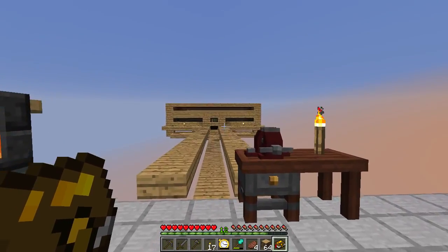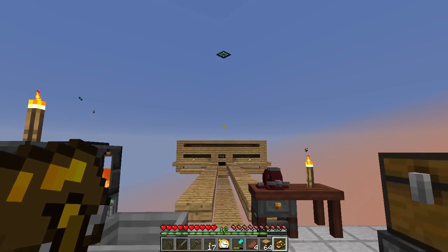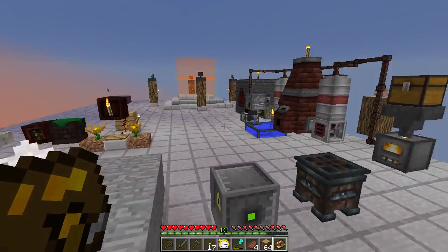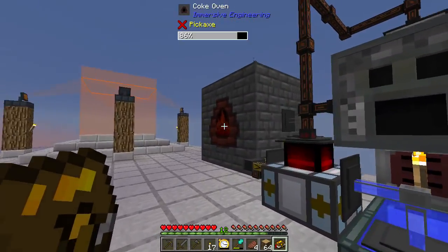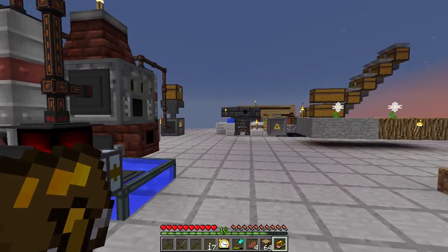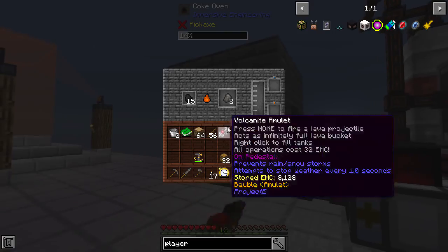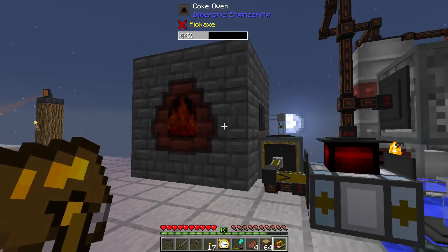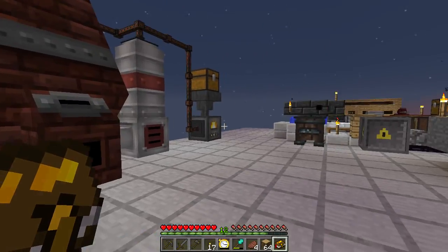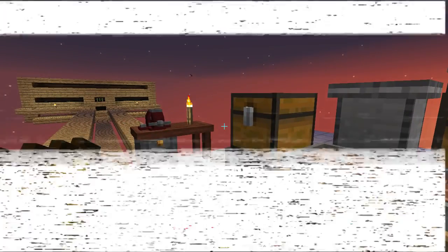Now we can place that and obviously I'll need some kind of XP vacuum as well. I'm going to upgrade the mob farm and make it a bit larger. I'm still making coke, which is very slow unless I'm near it with the Watch of Flowing Time. We're making steel because we'll need that for Thermal Expansion.